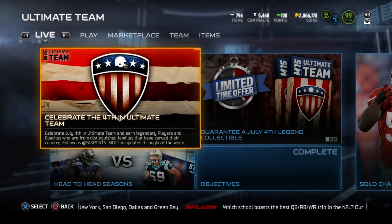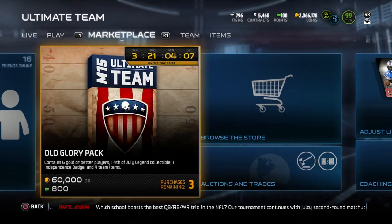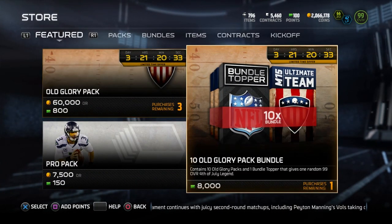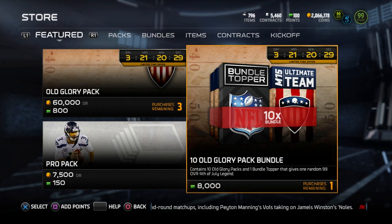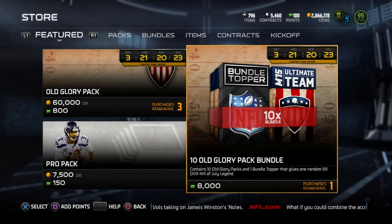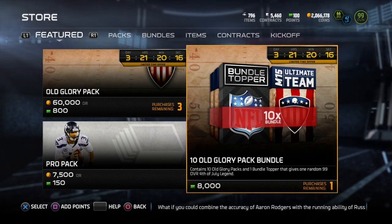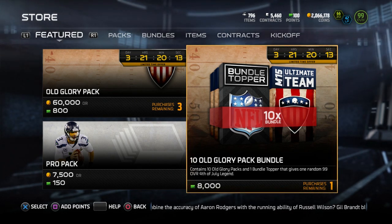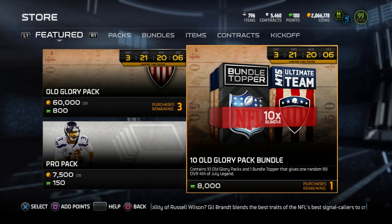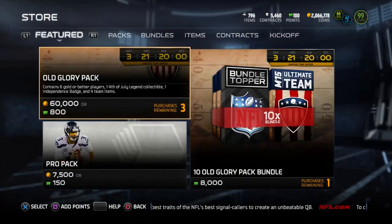I also want to show you guys what's going on currently on the marketplace. If you go over to the marketplace and browse the store, you're going to see there is currently a bundle with a topper that you can purchase, which will contain one of the 99 overall 4th of July items currently in the game. We could be talking about Jared Allen, Larry Fitzgerald, Ronnie Lott — there are a couple of different players in there. So there is a way to guarantee yourself one of those 99 overall players if you're interested in spending $80 on these packs.